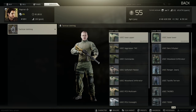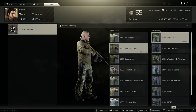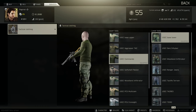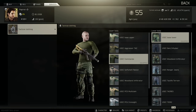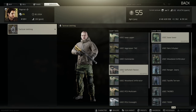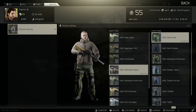The first one is just a default green camo jacket — this is how you look when you just buy the game. Next up we have Aggressor TAC, which looks like a green bomber jacket, unlocked at level 13 for 75,000 rubles with Ragman loyalty level 2. Next is Commando, a green long sleeve shirt, unlocked at level 31 for 155,000 rubles with Ragman loyalty level 2. Fourth is Softshell Flexion, a brown winter jacket, unlocked at level 25 for 130,000 rubles with Ragman loyalty level 2.